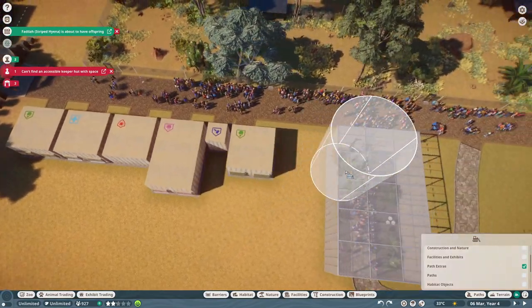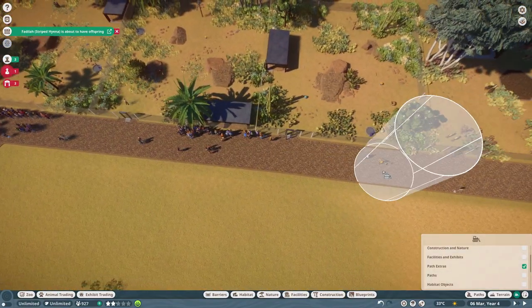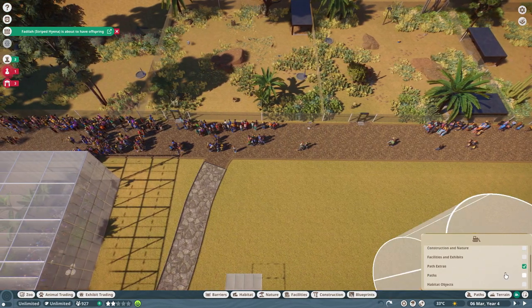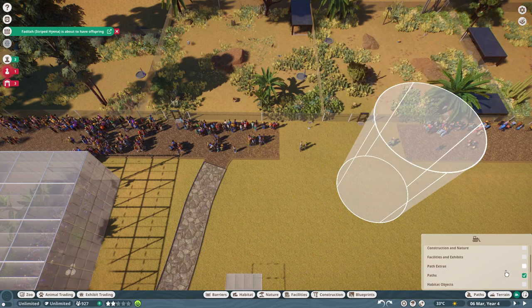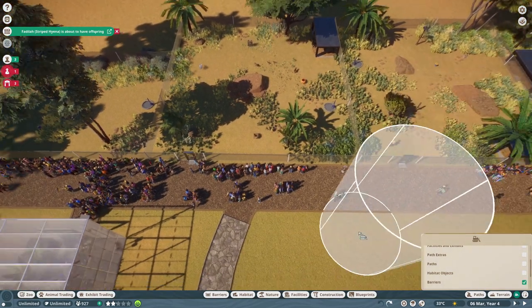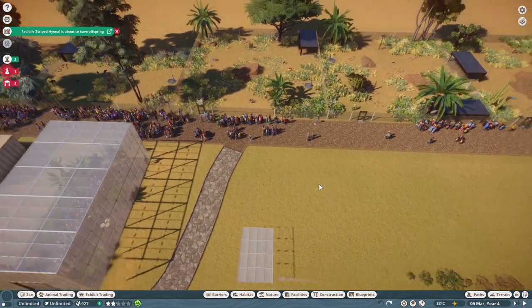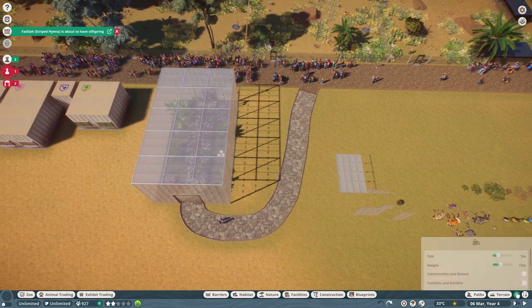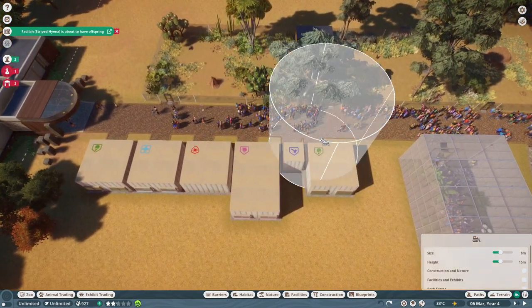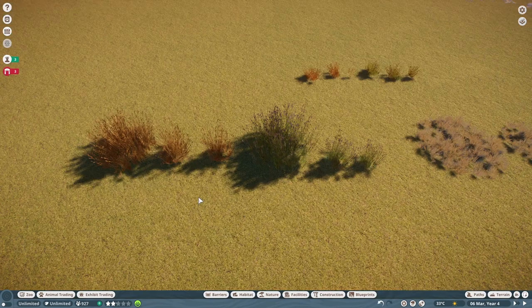If you go to Facilities it will delete facilities. Path Extras deletes things like education points, bins, benches, and so on. Paths itself deletes paths, Habitat Objects covers enrichment, food, and such items, Barriers deletes barriers, Water deletes water, and Rides and Tracks deletes those. The mass-delete function for benches and bins in particular will be really helpful.